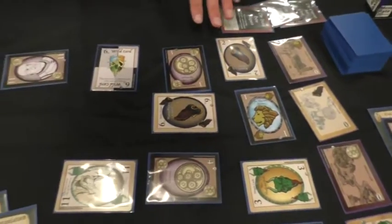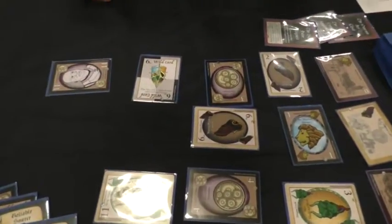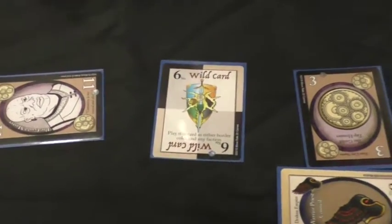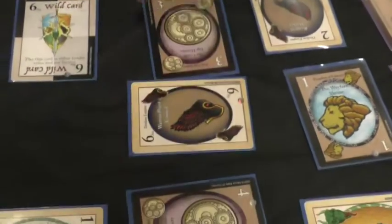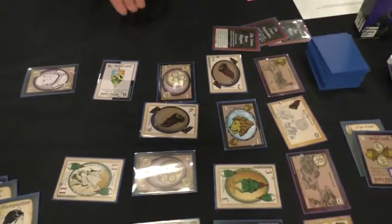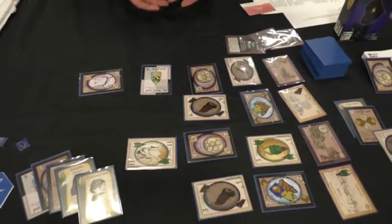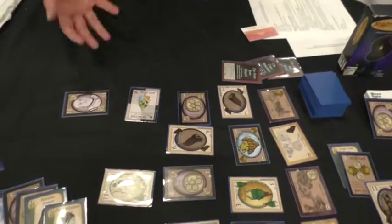Putting your token on a card represents that you have control of that area or influence over that person. In addition to just playing and extending the rows, you can swap a card. We call it Assassination if it's a different faction. You can swap a card if it's the same border color and the same number or lower that's still higher than the previous card. If it's the same faction but a lower card, we call it Infiltration, so you'll share the space — it represents both of you exerting influence over that area.